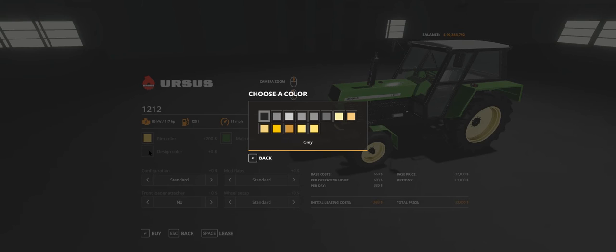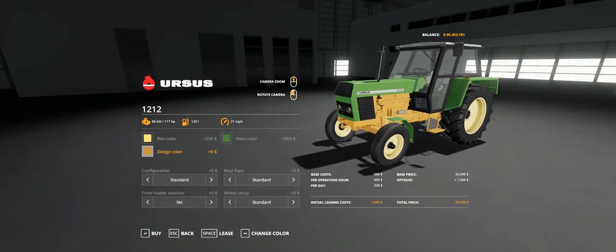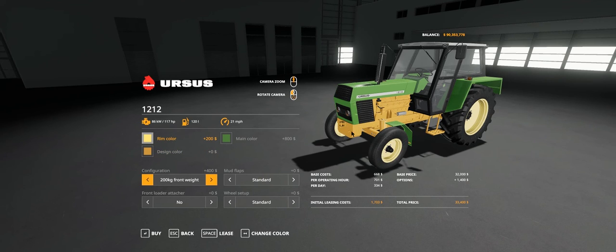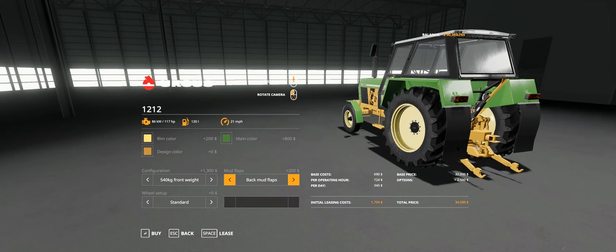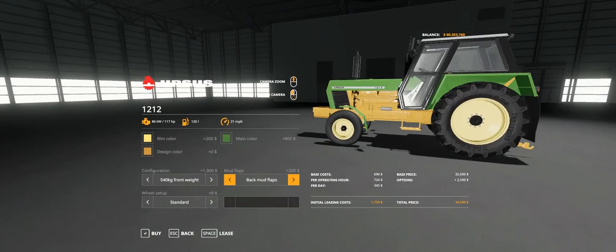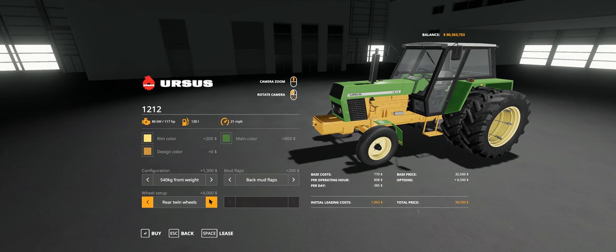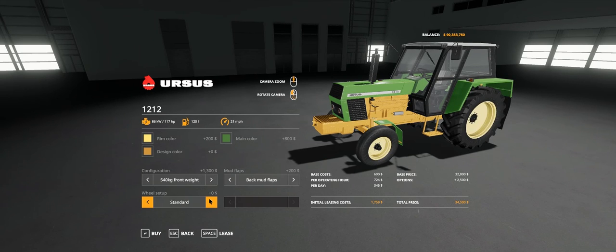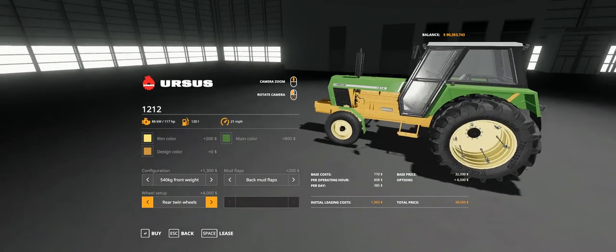There's a three point linkage on the back. Configuration: standard, 200 kilo weight which sits underneath the front, or a 540 kilo weight at the front for 1,300. Mud flaps: standard or long black mud flaps. Wheel setup: standard, wheel weights in a very old style, doubles on the rear. Full whack you're looking at 38,500 - the biggest extra basically being putting the doubles on the back.